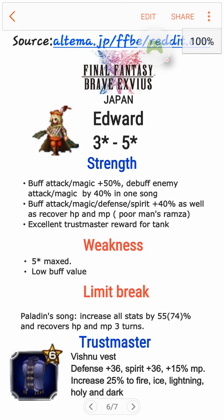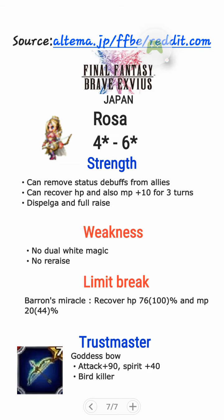Next up, last but not least, Rosa — 4-star base, 6-star max Awakening. Her strength: she can remove status debuffs from allies, one per turn. You can remove maybe one defensive debuff or one attack debuff. It's pretty good — besides her, there's only Eiko, who is 5-star base, that can do that. So she's the alternative to Eiko. She can also recover HP and also MP plus 10 per turn for 3 turns, so it's 30 MP total, which is not bad at all.